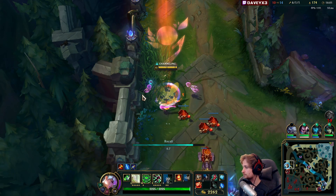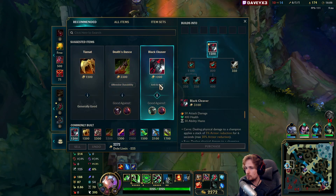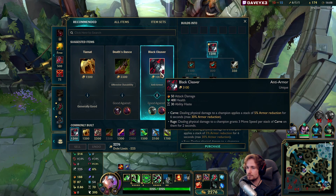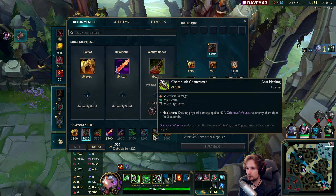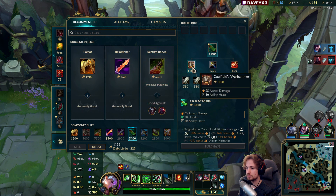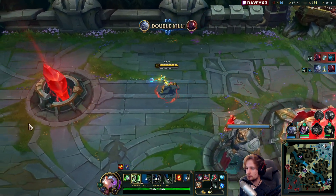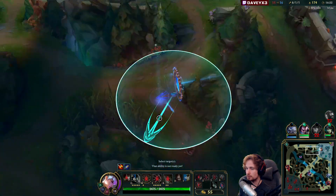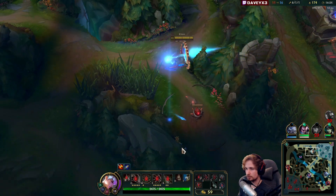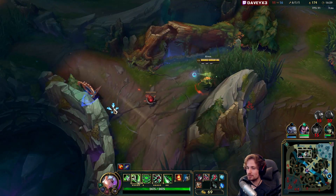Let's go back. Let's go for Black Cleaver and might go for Hydra - I feel like doing it, but maybe Spear of Shojin for the lower cooldowns. I'll take the portal here. We're going to be farming - not just farming minions, but we're going to be farming champions.